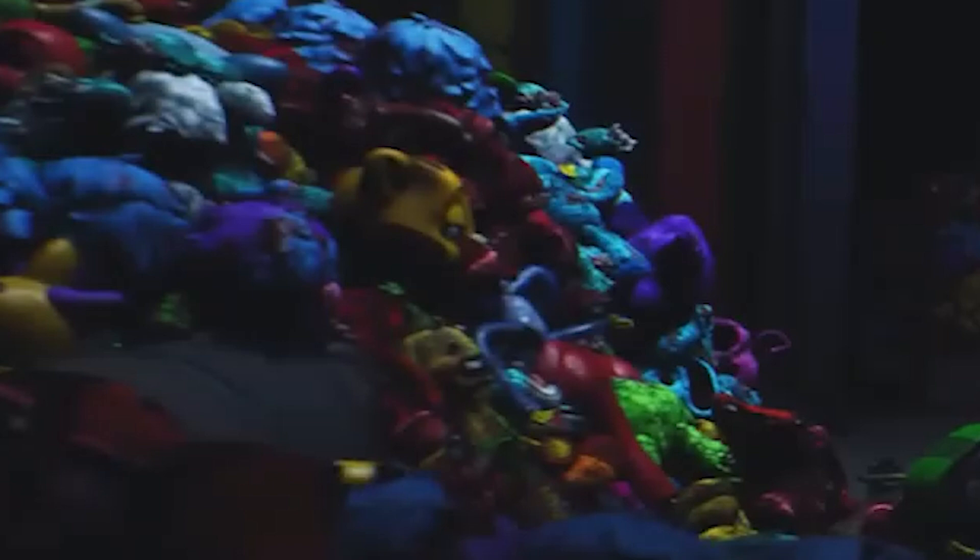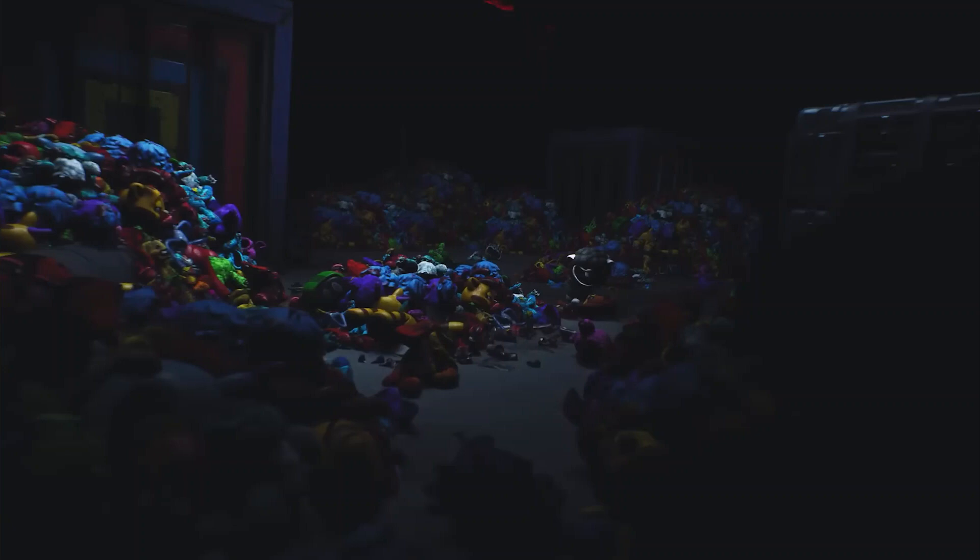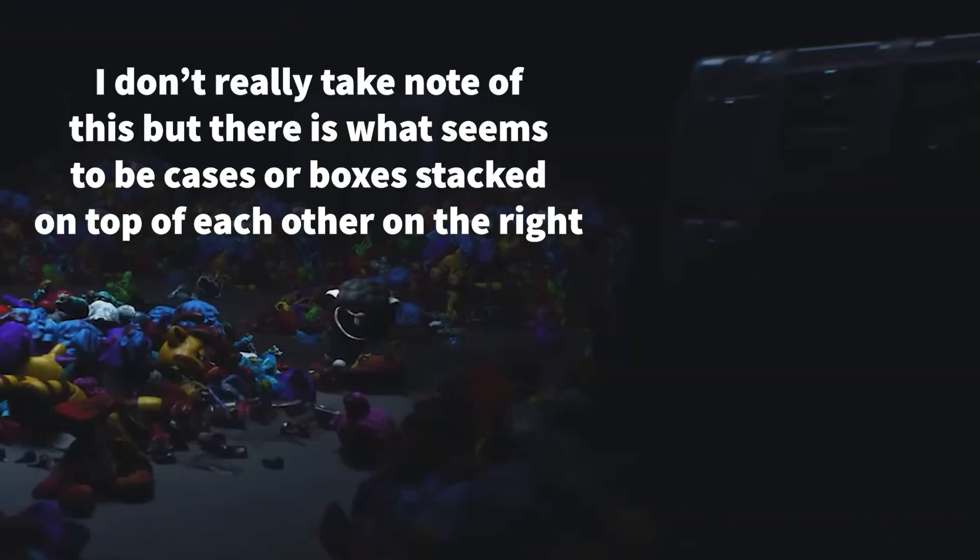And then there's a dead Bunzo Bunny — I genuinely forgot his name. At this zoom out, you can see that there's a cage in the background. I think it's hinting at a prison-like area, like a setting that Chapter 4 is going to take place in. So maybe it's going to be like a prison for the orphans — that sounds extremely messed up — but yeah, you can see a cage. I'm not sure if that's where the toys go or if that's where the kids go.